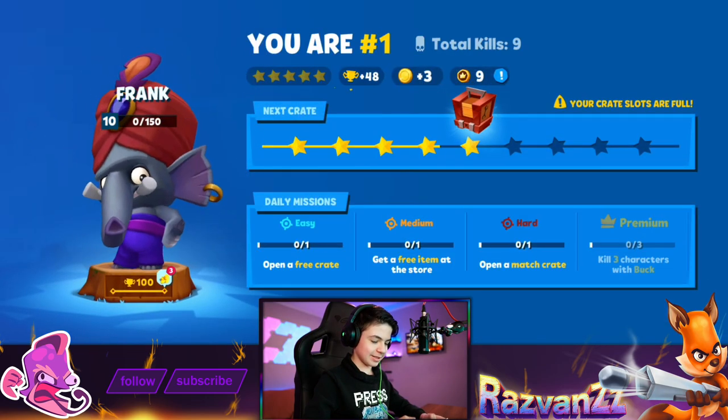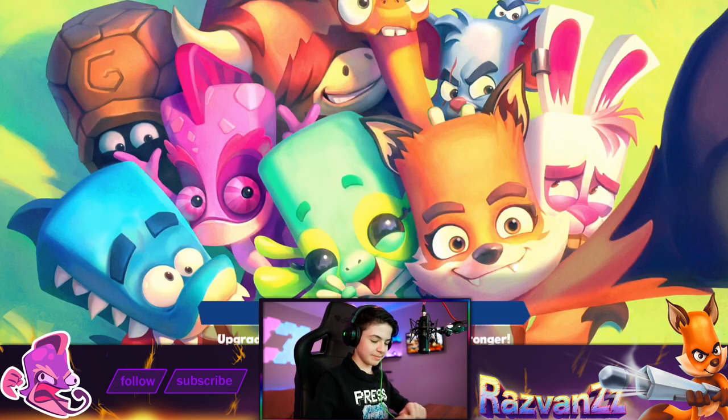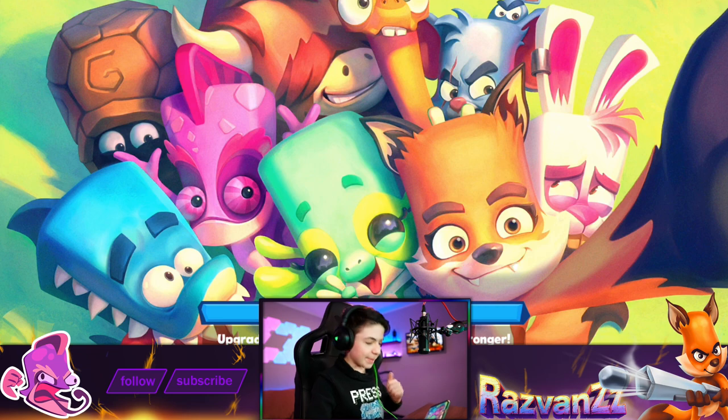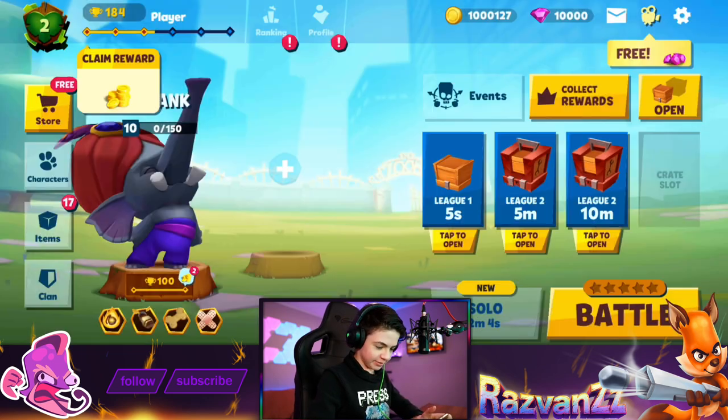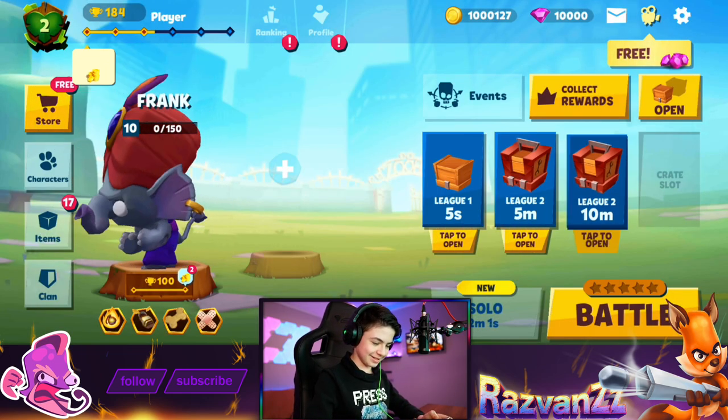Oh man. Some really cool characters have been coming out lately. Season just ended. You got Betsy the builder — the Fortnite builder. You got Frank, the chunky tank that wrecks everything in its path. This game is amazing. That's pretty much it for this episode, guys. Leave a like if you enjoyed it, and I will see you all in the next one. Peace out!